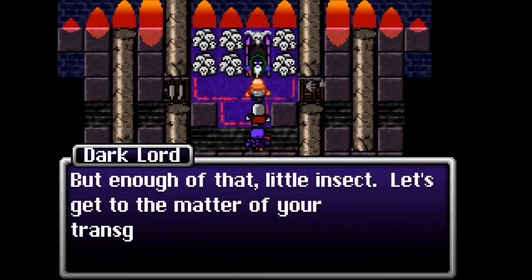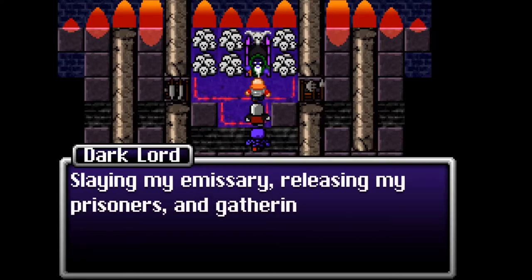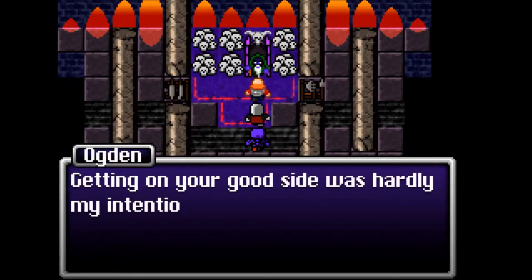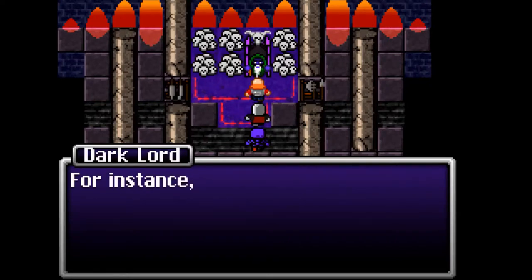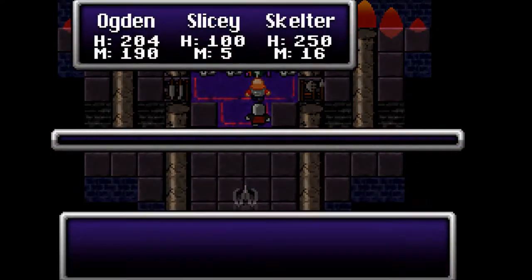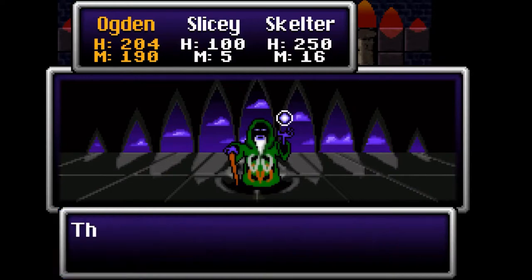The dark lord calls us a 'little insect' and lists our transgressions: slaying his emissary, releasing his prisoners, and gathering the hero's equipment. Ogden retorts that getting on his good side was hardly his intention. The dark lord says our actions will take us to our doom, just like Wester's did. The dark lord appears in battle — I have a hard feeling this isn't his final form.